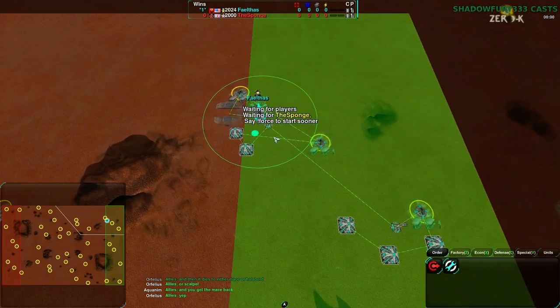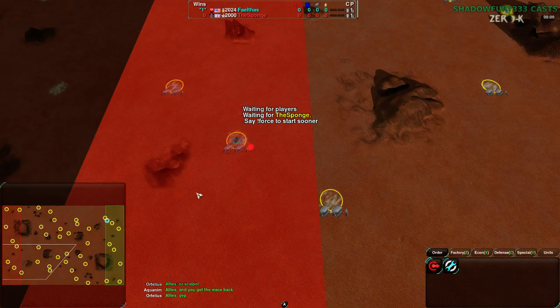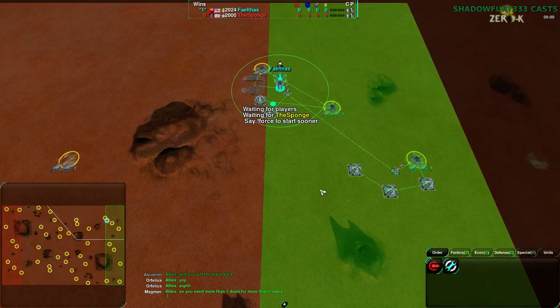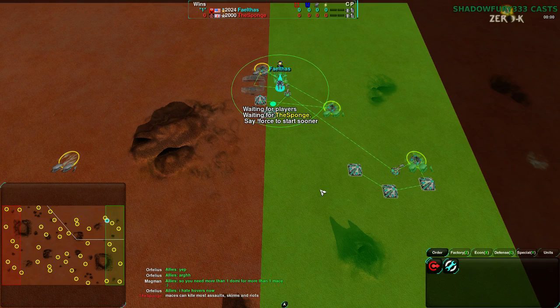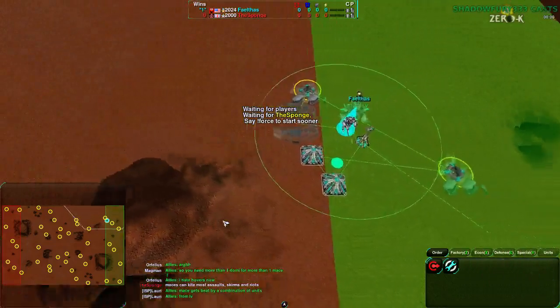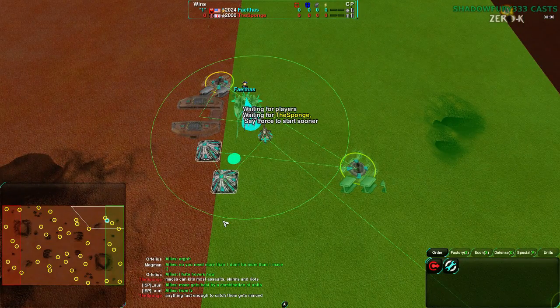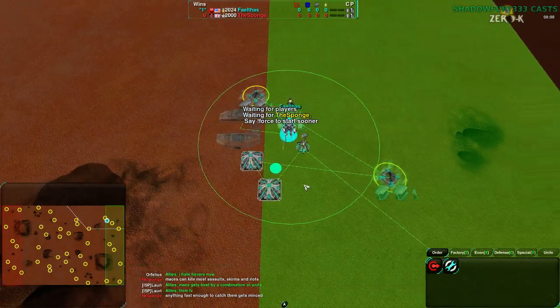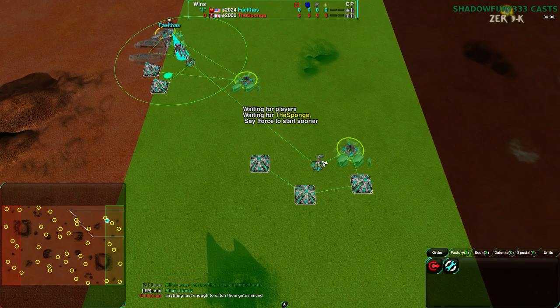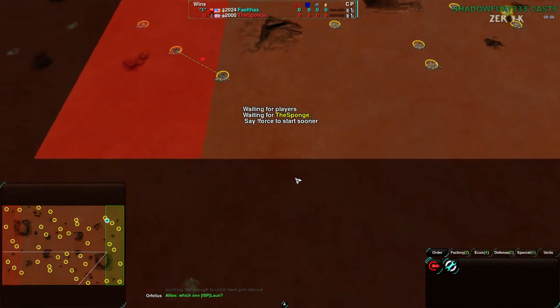Sponge has not yet set up anything with their opening, just getting a couple of mexes down. There are several weaknesses to Faelthas' lotus setup - the lotus nearest the commander is actually fairly far away from the solar collectors, meaning you could get a raider behind the solar collector. I have no confidence in having lotuses anywhere but adjacent to the solar collectors defending them. The one to the southeast has no defenses whatsoever - an early raid could basically break through it.